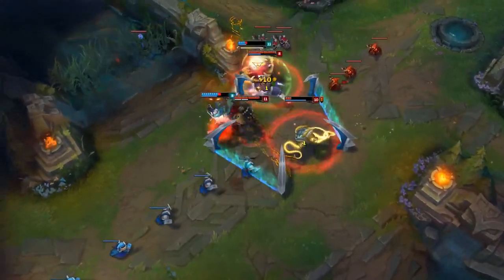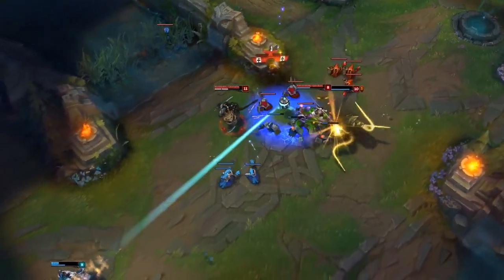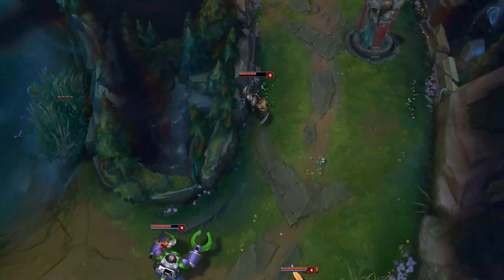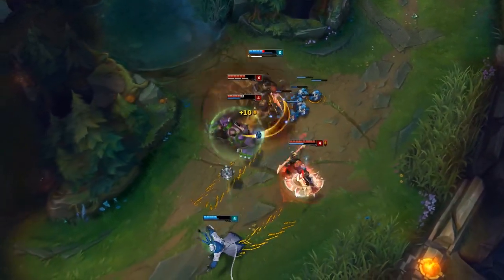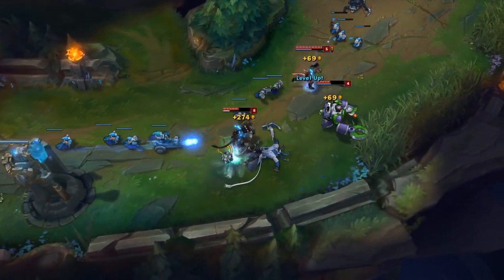The stuff we're going to see changing right now is the Q shorter range and the W won't prevent crowd control when the ferocity is down — the CC prevention is definitely the big thing. It's going to make his teamfight a lot worse, but none of his damage values are being touched this patch. He can still easily one-shot people, he might just not be able to run away and survive afterwards. So team fighting versus Rengar will be a bit easier now, but he's still going to blow your head off.